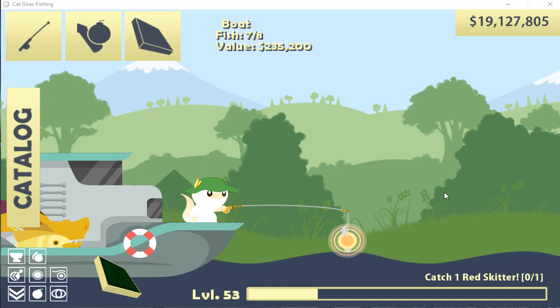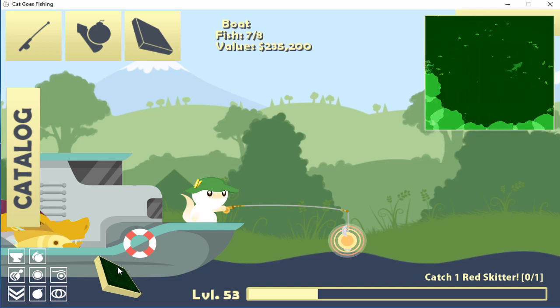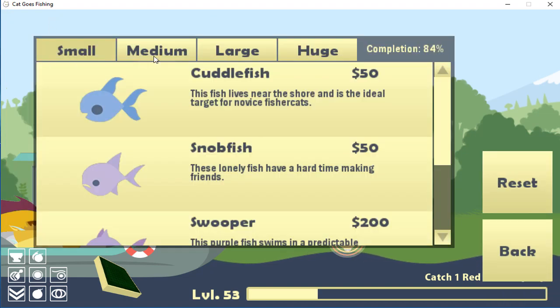Hey, what's up guys? FennipiPi here back with you with another Cat Goes Fishing episode. Today we're going to teach you how to catch the Hamahead. It is a large or huge fish added in the Eastern Reef Update — that's what I like to call it. It's a fairly recent update that added a bunch of fish.